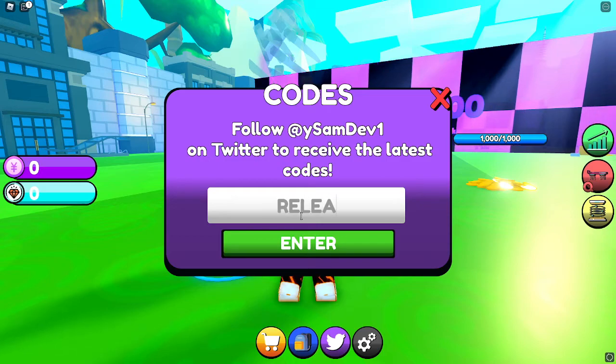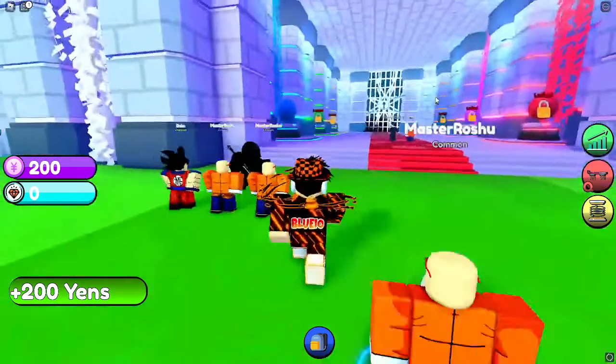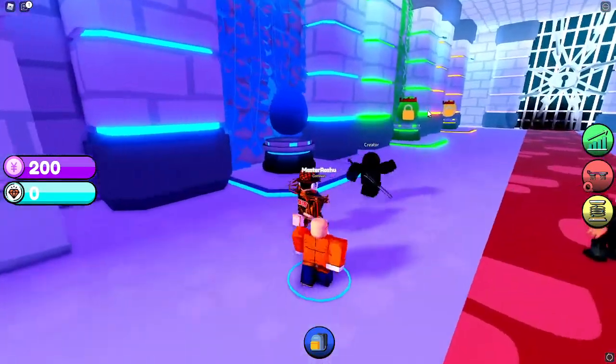So the code is RELEASE — like this — and that should give you 200 yen, so you should be able to buy two fighters with that.